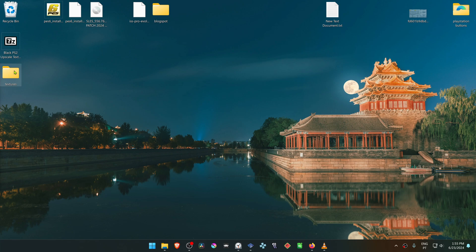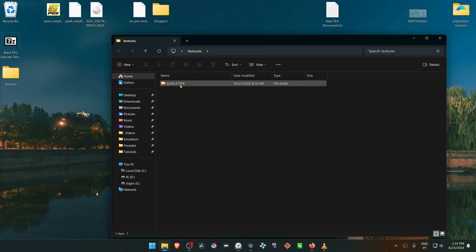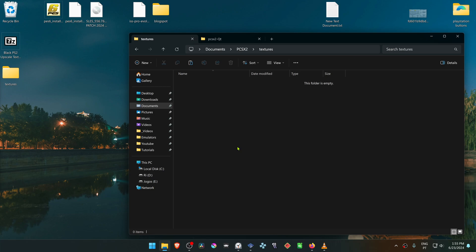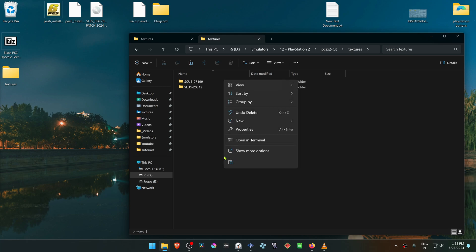Now go inside of this textures folder and copy or cut the folder with the game serial or game ID. Then go to your Documents, PCSX2, Textures and paste the folder in there. In my case, I'm using a portable version of PCSX2, so my textures folder is in the same folder as my PCSX2.exe, so I'm going to paste the textures folder in there.